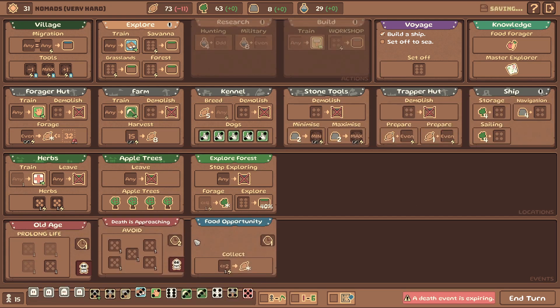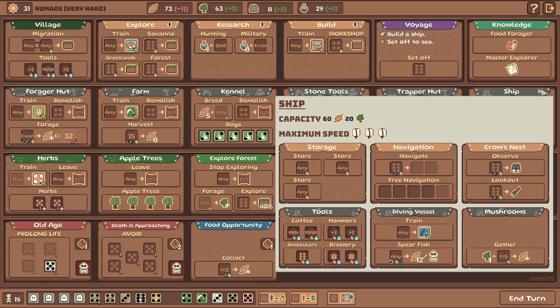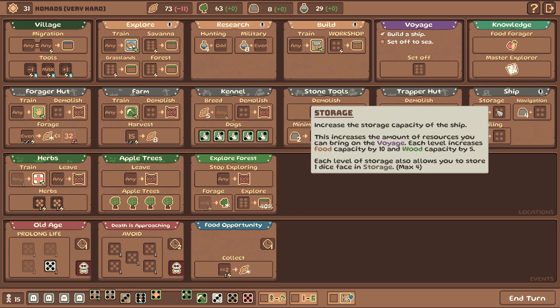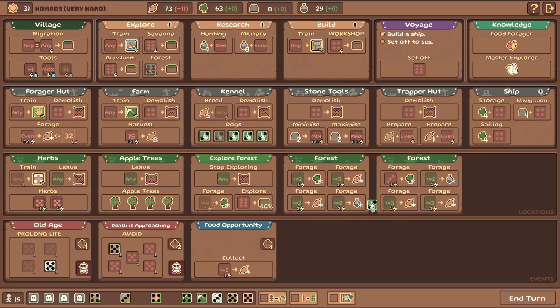We need to prepare. We're pretty good with food. We can still increase the storage so we'll be able to bring like 80 food with us - that's pretty nice. We finally get a six, good. Dog, dog, dog - okay that's fine. Dog, a tree. We have lots of fives, that's pretty nice.